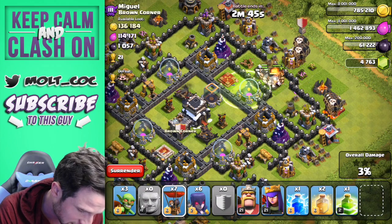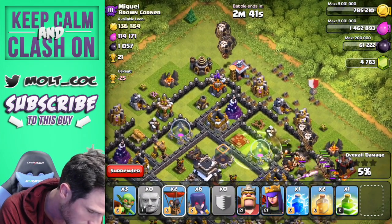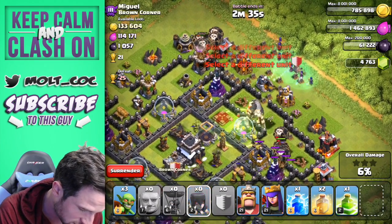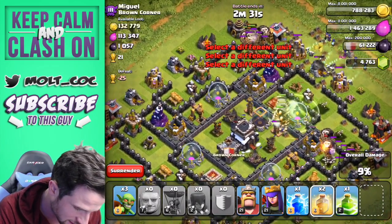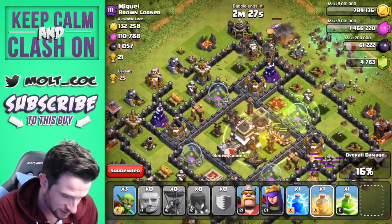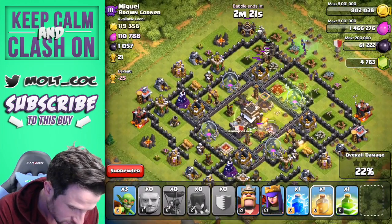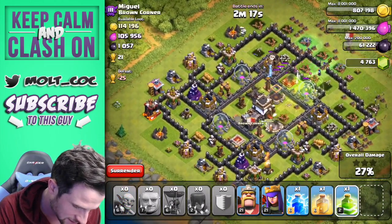Dropping some more loons up here - they're going to go in there. We can spread out our witches up here as well. There go the giants into the center. We'll drop a heal on them while they're in there. Our balloons are doing a good job, and here come our witches - they're going to start jumping around for us. Come on guys, let's go!